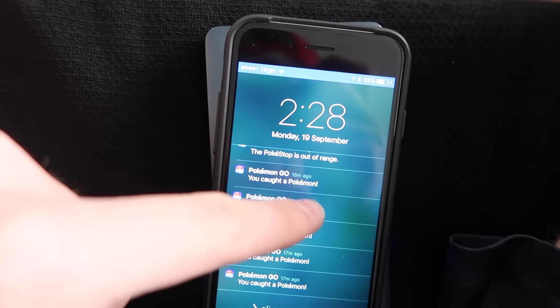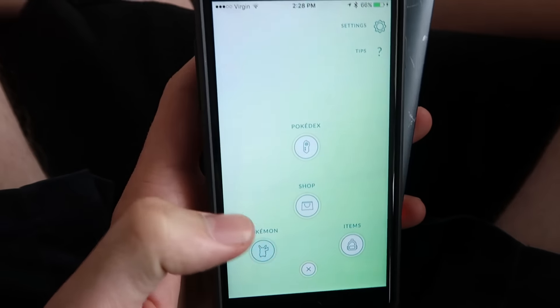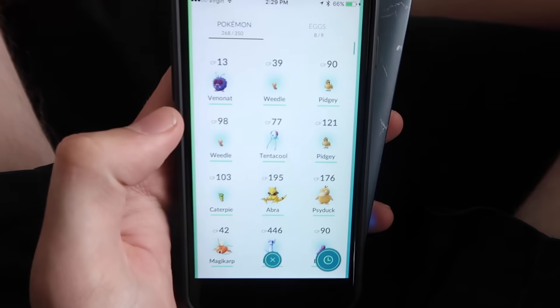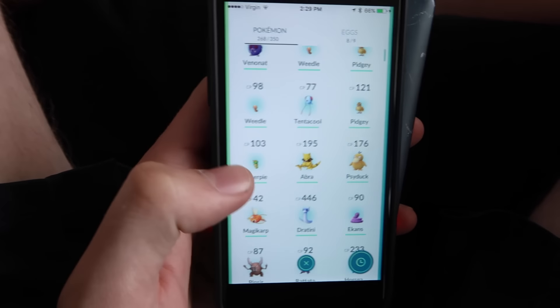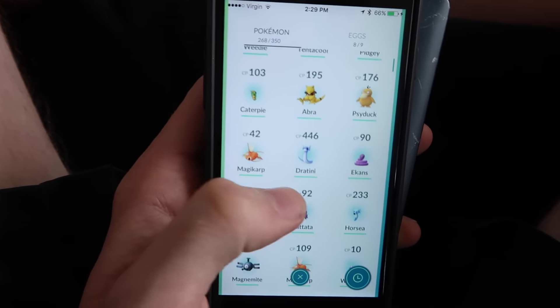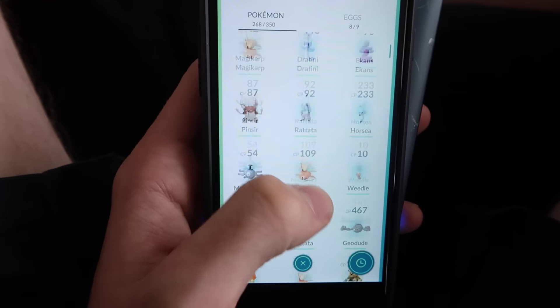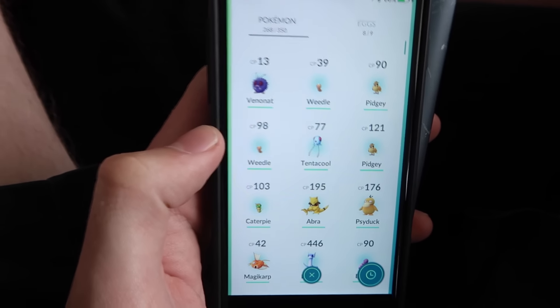Around 10 Pokemon in total on the way back — let's have a look at what we got. We got an Abra, a Dratini — that's pretty sick — a Pinsir, and the Electabuzz we caught at the park. So overall: Dratini, Abra, and a bunch of other pretty cool Pokemon. That's not too bad.